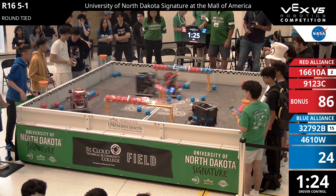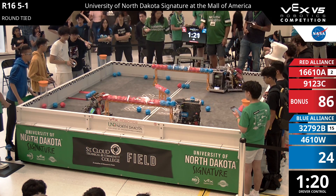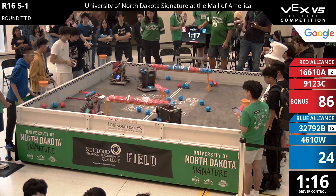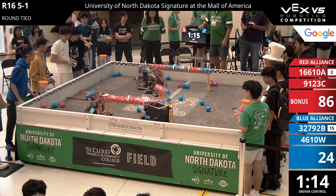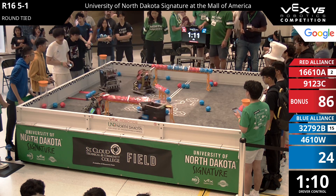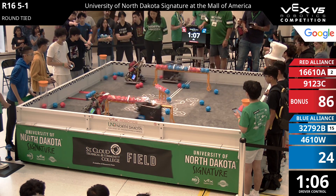It's a Red Alliance — there goes a big D score there from 46-10-W. They're going to be able to start placing blocks. 9-1-23-C is immediately replacing those lost blocks, pushing it through, maintaining control of the goal as is right now. This is still over a minute to go here. Goals looking still in the red direction.